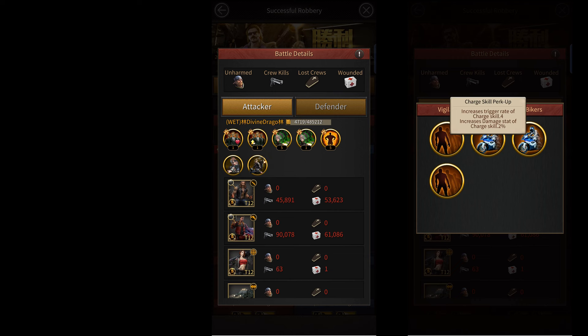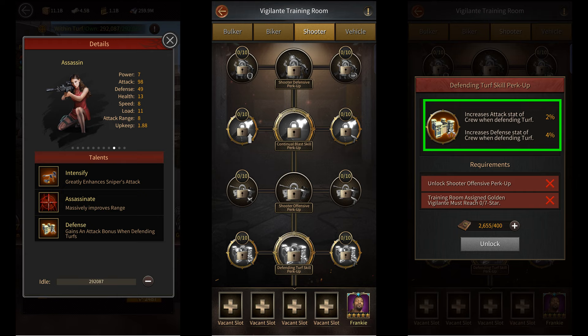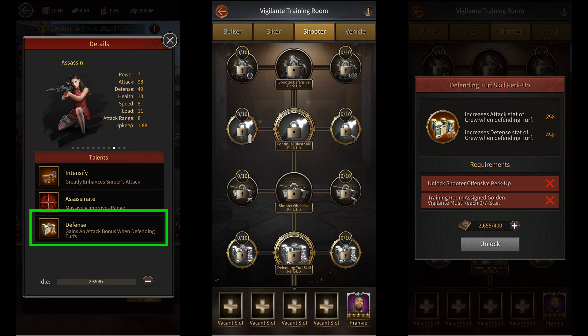In the same way, shooters have a talent called the defending turf skill perk up talent, which says that it increases the attack stat of crews while defending turf and the defense stat as well. However, since this is a skill buff, it'll only apply to female shooters, since only female shooters have a skill that gives them an extra buff while defending turfs.